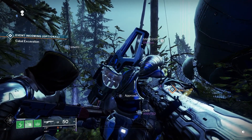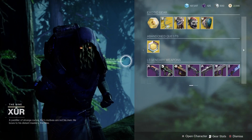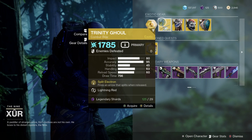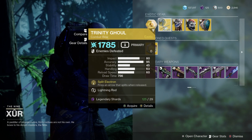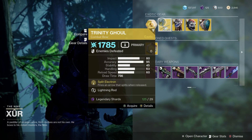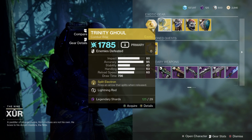Let's check out and see what Xur's got for us this week. First of all for the weapon he's got Trinity Ghoul. Now if you haven't got this one and you are a new player to Destiny 2, this is one of the best weapons in the game. Super super good for PvE content. Definitely try and pick this one up.